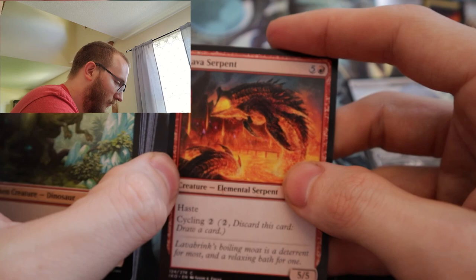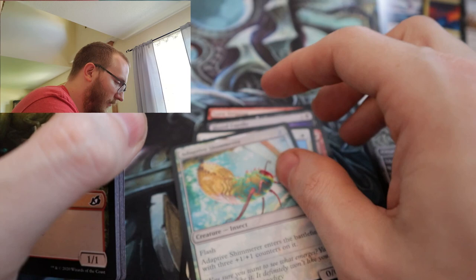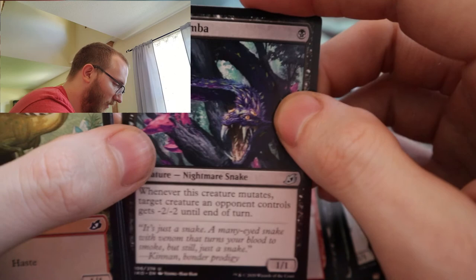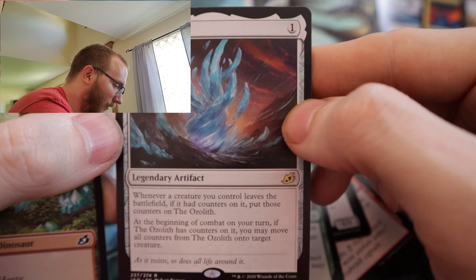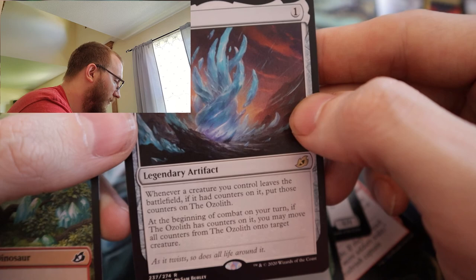Lava Serpent, Blood Curdle, Granite Stinger, Solid Footing, Adaptive Shimmerer, Frost Links, Savai Sabertooth, Humble Naturalist, Adventurous Impulse, Unlikely Aid, Clash of the Titans, Zagoth Mamba, Barrier Breach, and the rare is the Ozolith — this is a good card. It allows you to take your counters and keep them. If you're running any kind of deck with plus-one plus-one counters, or this new mechanic with keyword counters, it's great.